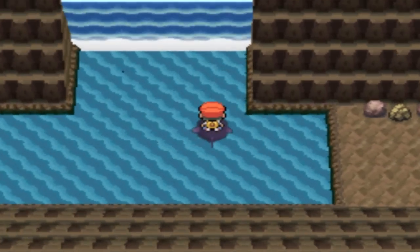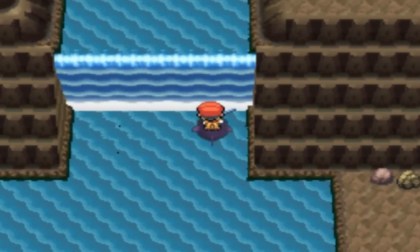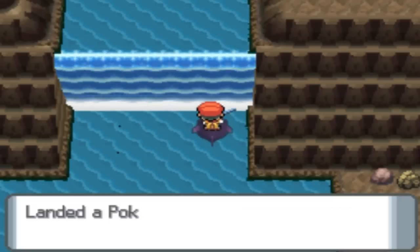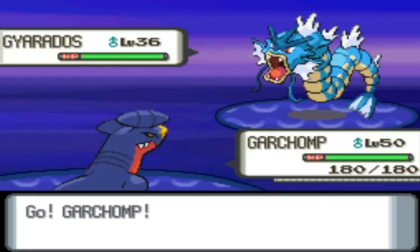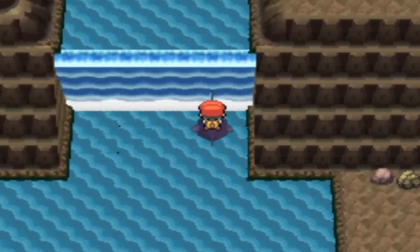And here is the waterfall where all the magic happens, and you're going to want to fish right on top of it. He got away — I've got to be quick. I'm a fishing master, baby. Alright, so we landed a Pokemon, and it was actually a level 36 Gyarados, holy crap. So I'm going to murder him, and then we're going to try and fish again. That Gyarados was baby food — alright, here we go, second try.